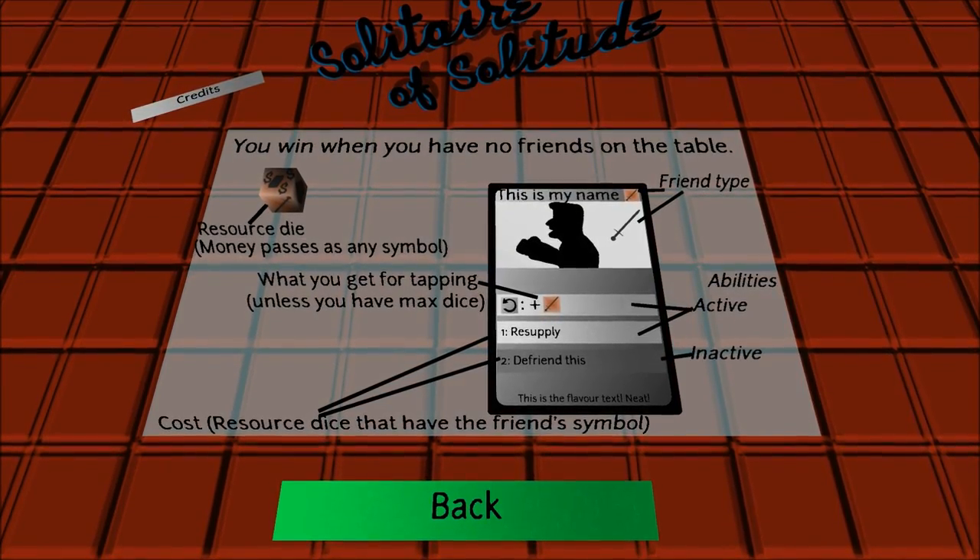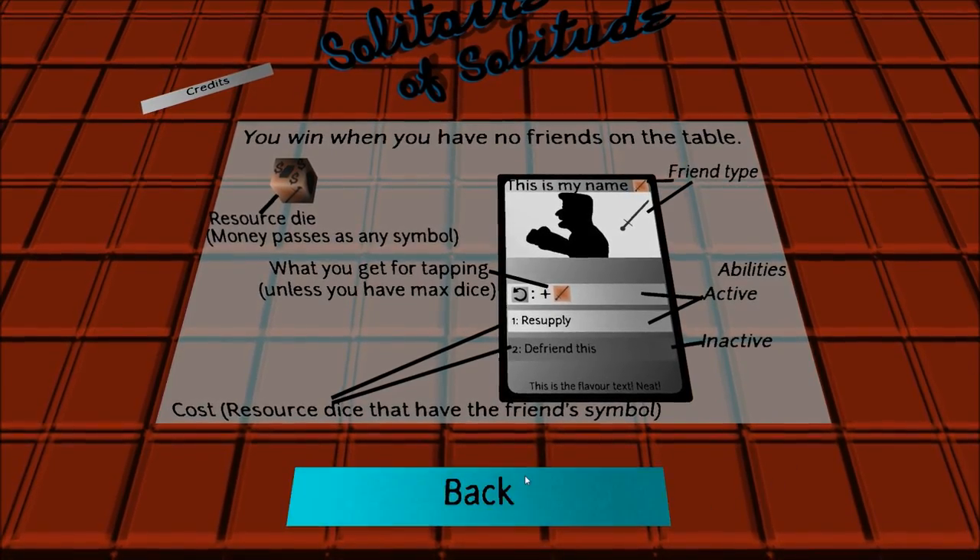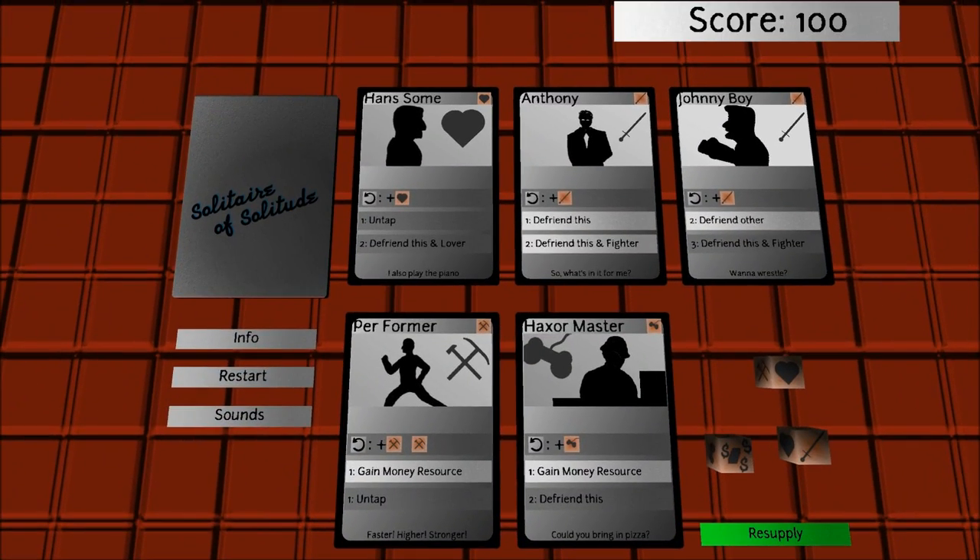Hello, this is my entry for Ludum Dare 22, a solitaire of solitude. The objective of the game is to get rid of or defriend all your friends.